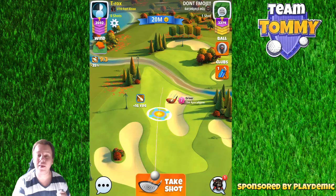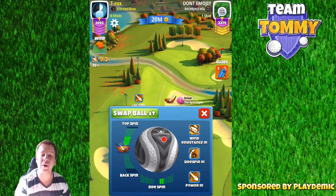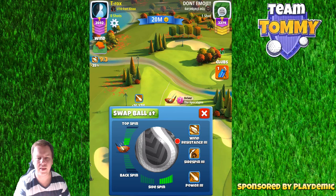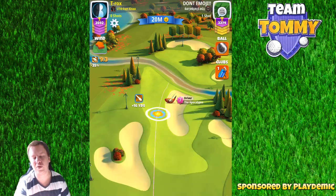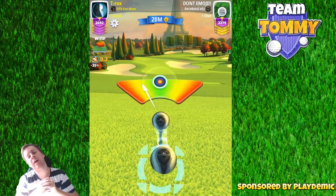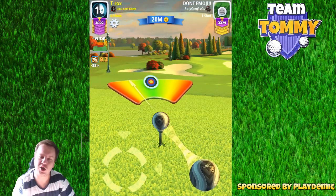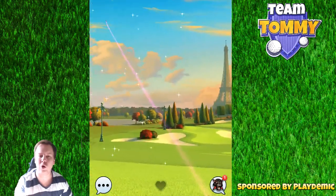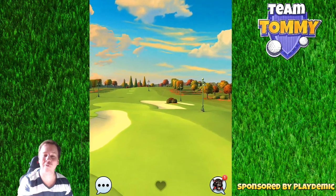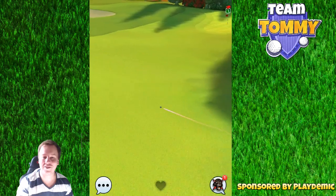Hole number seven again — we're going to play this one with a power three ball, six bars of top spin and as much side spin to the right as possible. But as we have an almost straight tailwind, going with six bars of top spin is too much, so we're going to play with four bars of top spin. And my mistake — we're not going with a power slice, we're going with a full curled shot, because why go with the power slice when we don't have to.